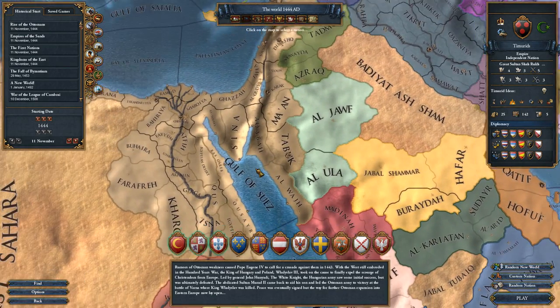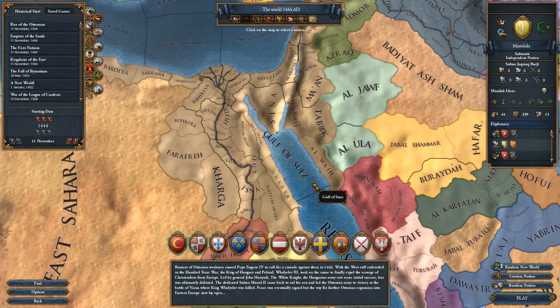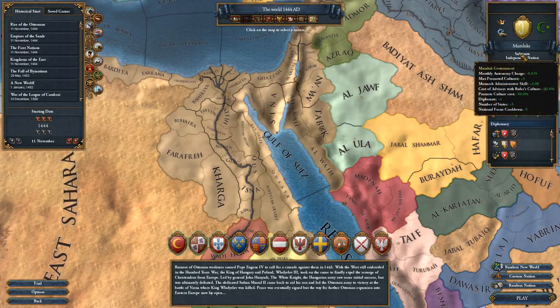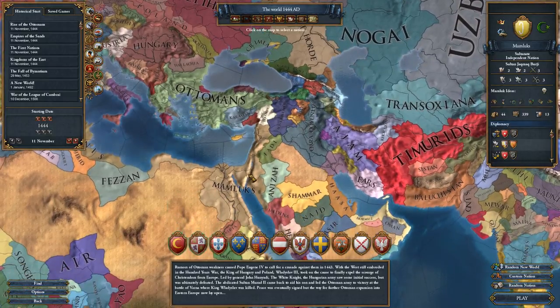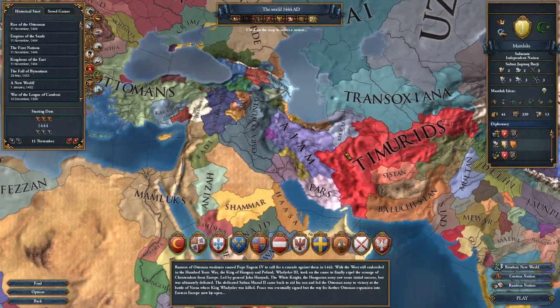The Mamluks have seen some big changes. I'm not quite as familiar with them, but I know they get a lot of unique government interactions. They are the Mamluk government type, so now there's something unique — it has some interactions with the Circassian slave heritage and stuff like that.